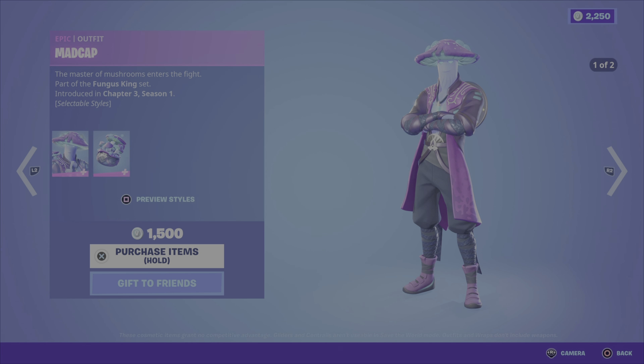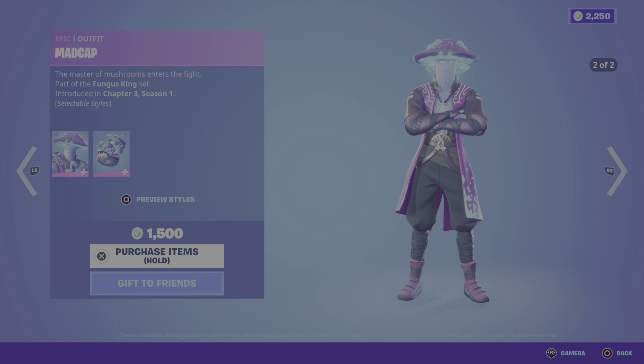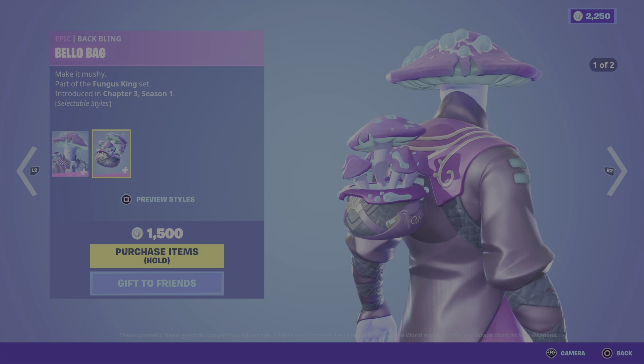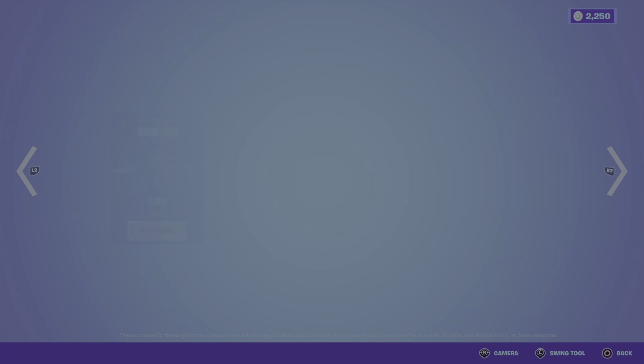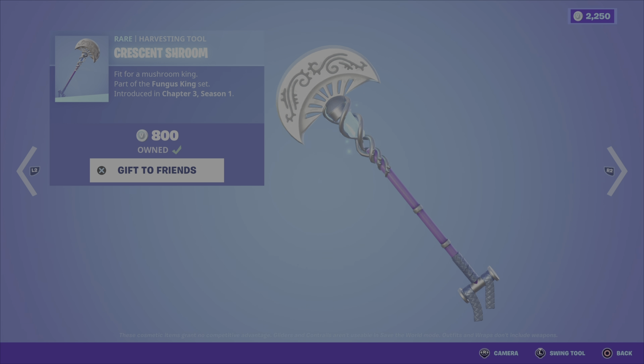Next up, we have the Madcap outfit from the Fungus King set, Chapter 3, Season 1. The outfit has two different styles and comes with the Bellow Bag back bling. $1,500 V-Bucks. Then we have the Crescent Shroom pickaxe for $800 V-Bucks.